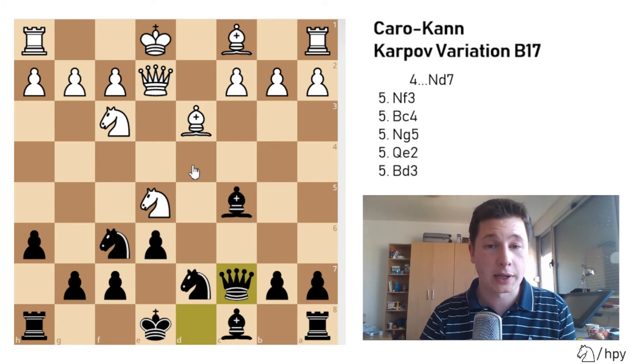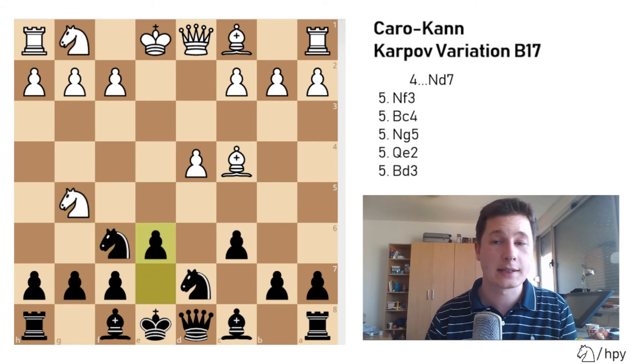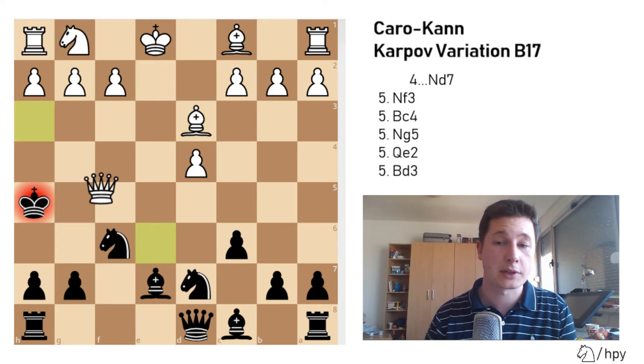If you want to play the Karpov variation, you have to know this sideline with Bc4 on move 5. The only thing you really have to look out for is after Ngf6, Ng5, e6, Qe2 — never play Be7 or something that doesn't defend the e6 pawn. You have to play Nb6 to defend. Otherwise, after Be7, Nxf7 is a winning tactic — Kxf7, and it's mate in 3.